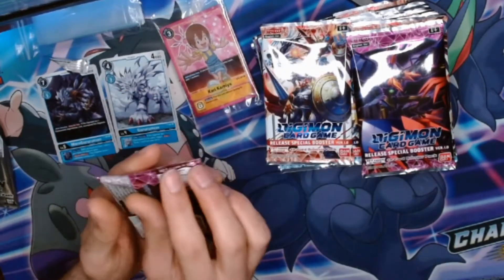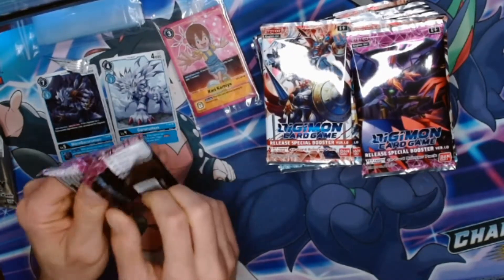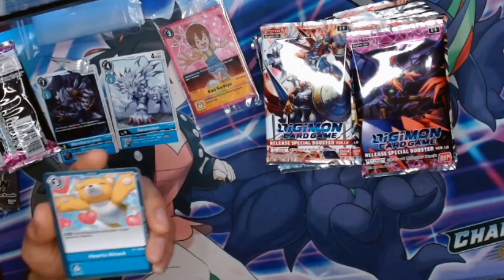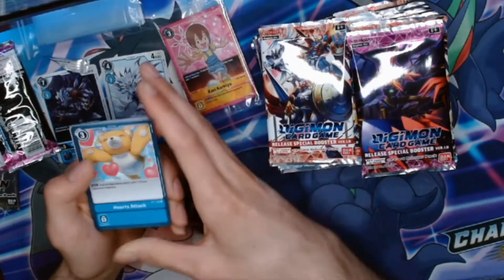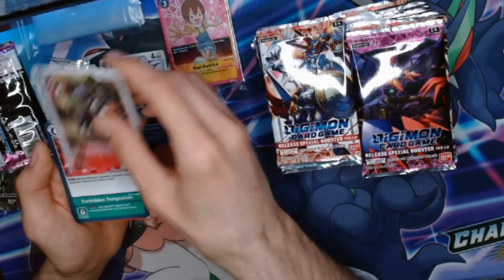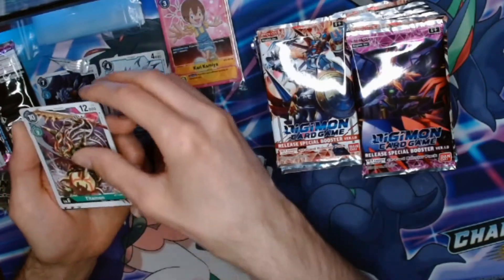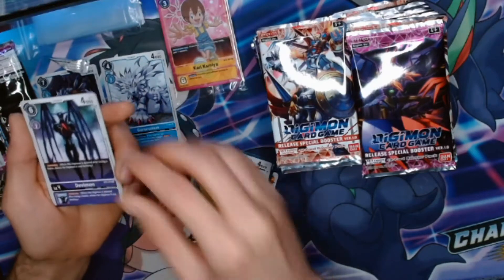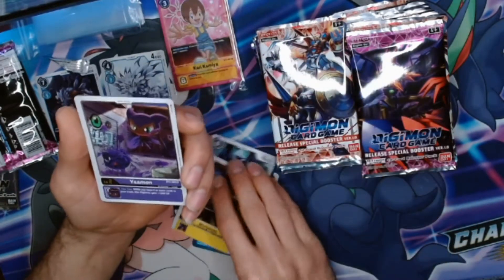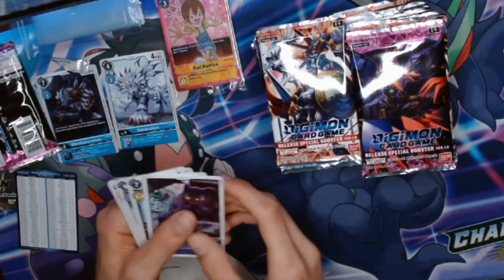Let's get cracking into the booster packs here. I know there's still a lot of stuff from 1.0 that's coveted in the competitive scene. I'm not sure what any pack tricks are for this so I'm just going to go through it. We got Hearts Attack, Goddramon, Volcanic Tramon, Tyrannomon, Fit in Temptation, Kakatormon, Mushroomon, Titamon, Sabre Leomon. Our first rare here is Mistymon, and we got Yamon. We'll go ahead and sort out the rares.